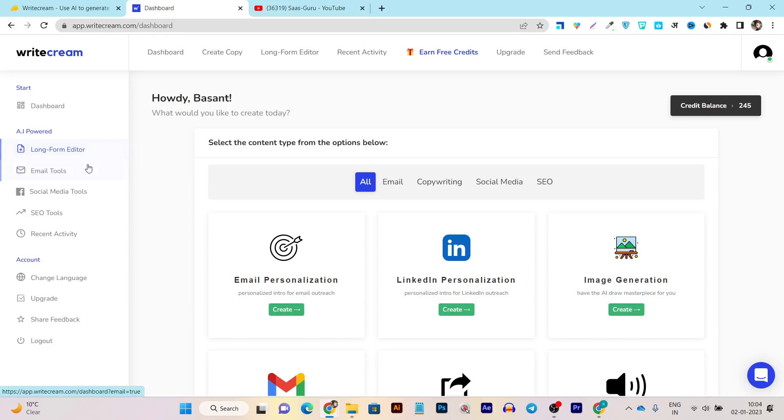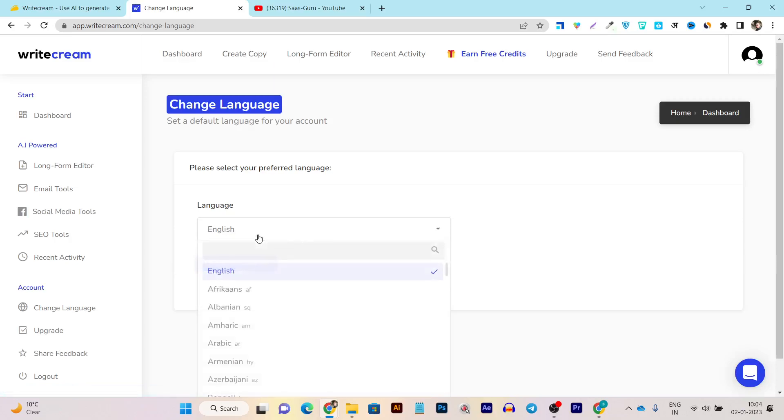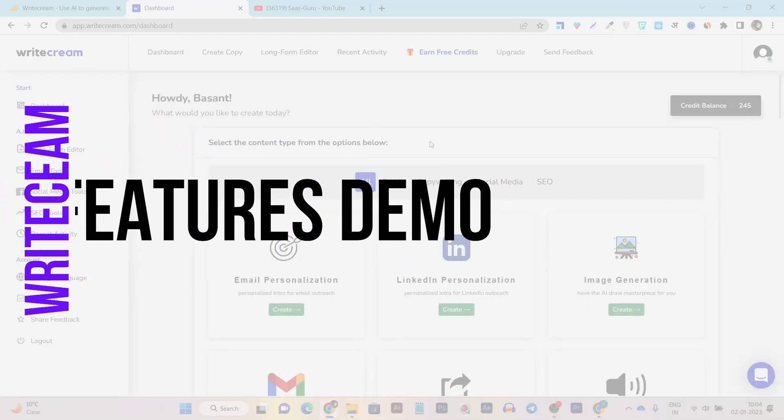There's an AI assistant available for different requirements like email, social media tools, and SEO tools. In the recent activity section it shows your recently used AI assistants. You can also change the language of the platform based on your regional language, because it supports multiple languages — this makes it very accessible according to your national language.